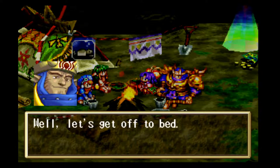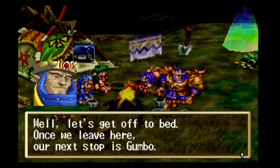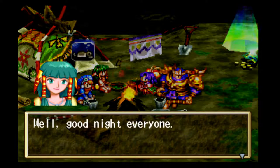The party heads to bed — once they leave camp, the next stop is Gumbo Village. The commentator almost misspoke about the party not having a reason for adventure, then corrects himself: Justin wants to find Liete. Other than that they're just being really chill about the whole thing. The commentator laughs and says never mind, he forgot about Liete for a second.